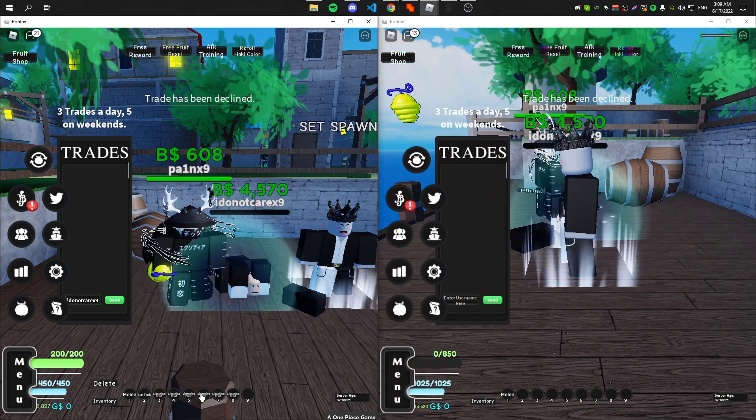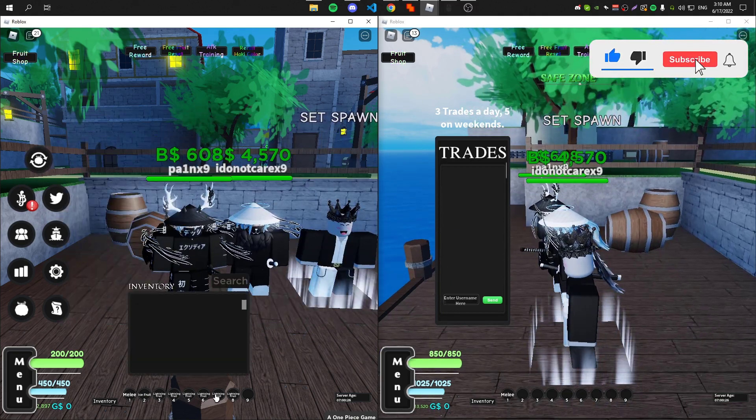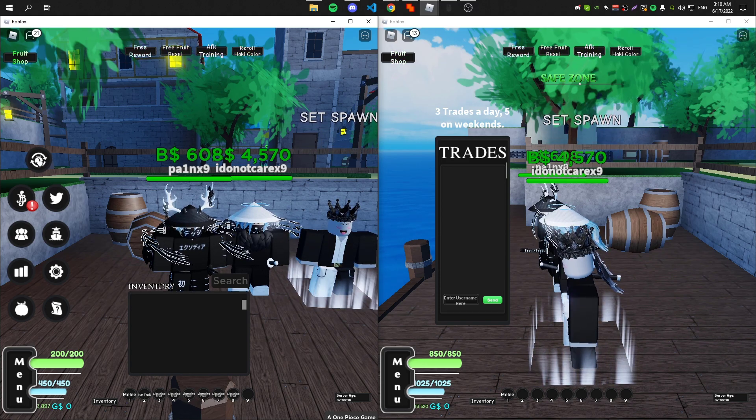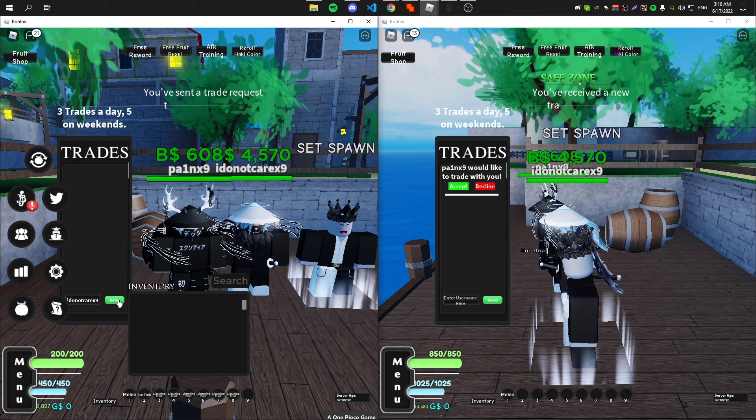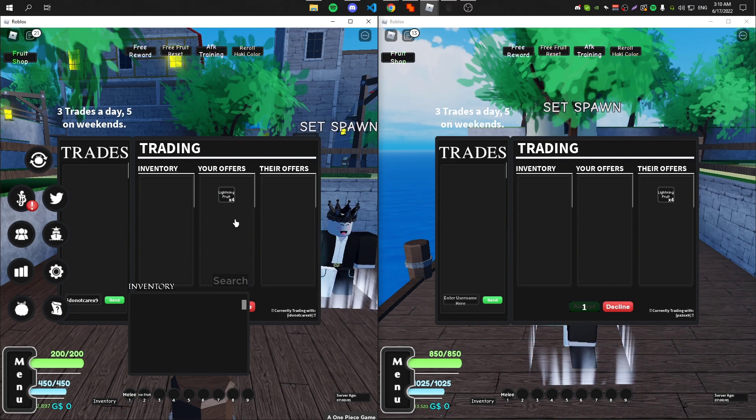As you can see, my light fruits duped. Once I go to my inventory, I have six light fruits now. If I send the trade again, I have four light fruits here and I can do it again by just following the steps one more time.